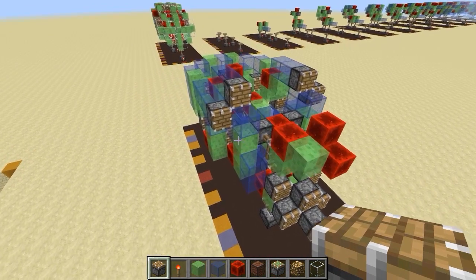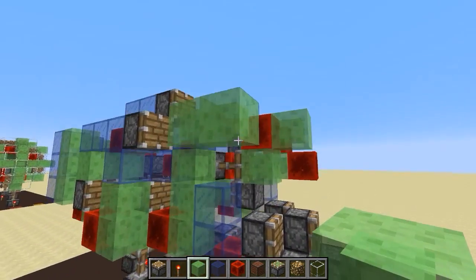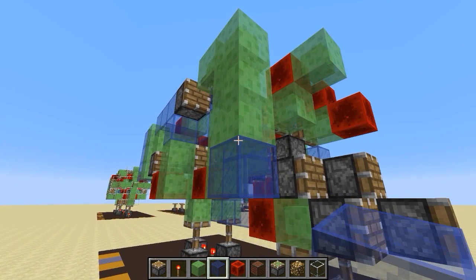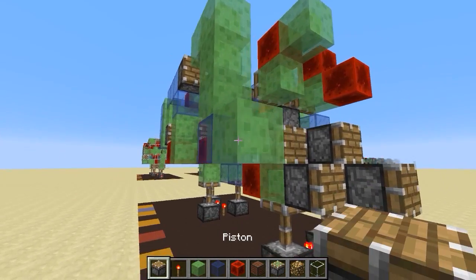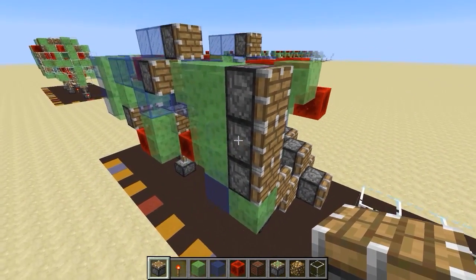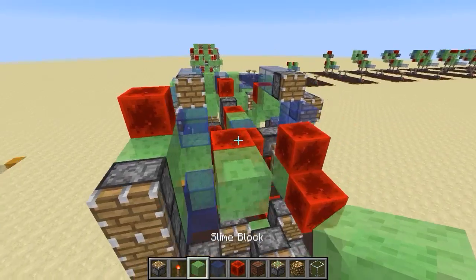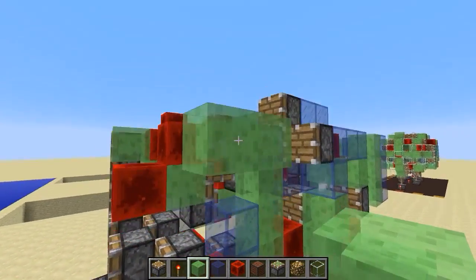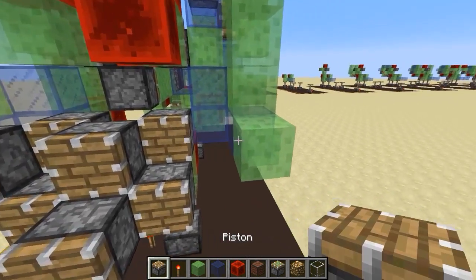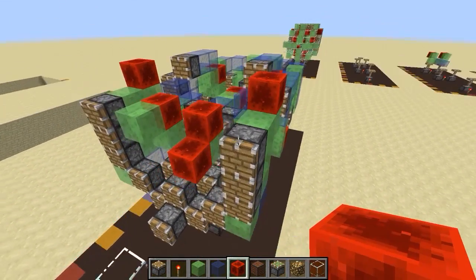Okay, step fifteen: go to one of these new pistons we just placed. Make a shape — two forwards then three down — so we get four slime blocks in total. Then a stained glass block and a slime block. Now add a whole bunch of pistons: one, two, three, four — kind of like this. Then a redstone block so the piston will push this forward. Mirror on the other side: two and then three, four, glass block, slime block, pistons one through four, and then a redstone block. You're now officially halfway.